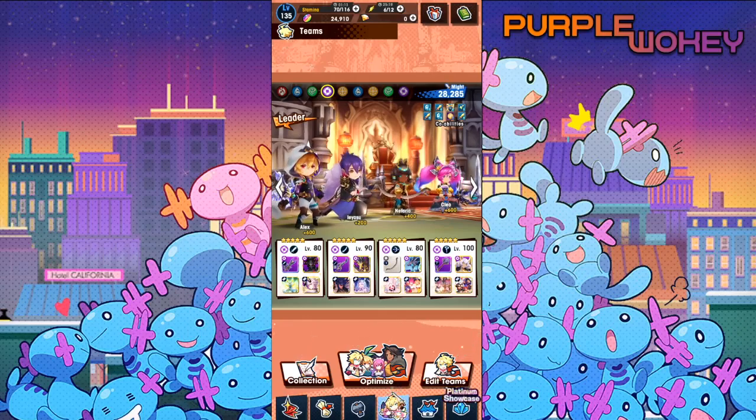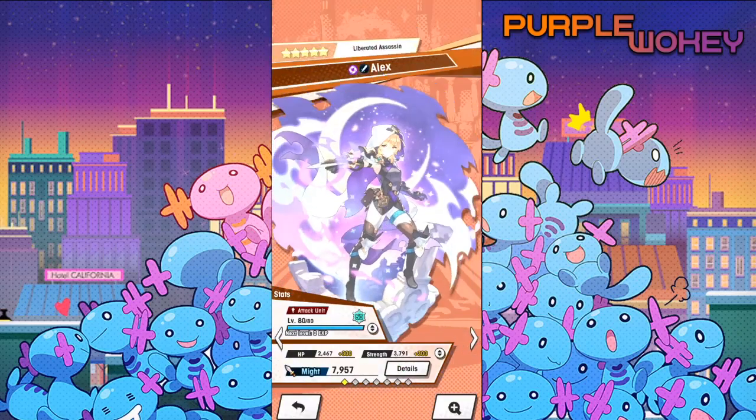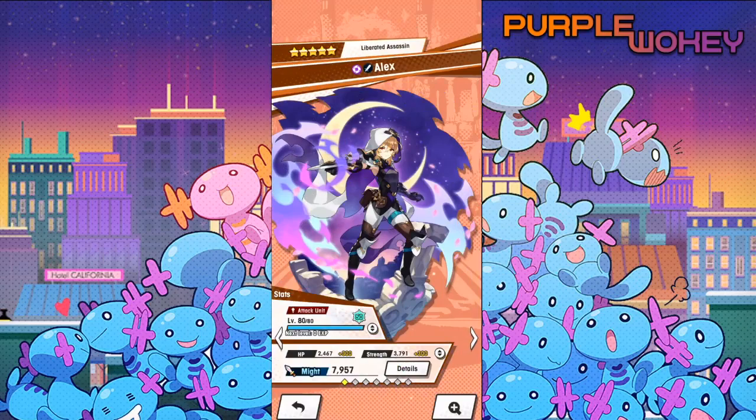If you did not see my summon video, you should check it out. But based on this, you can tell that I got Gala Alex. So today's video, I'm going to be using Gala Alex and trying to articulate what she does. That's today's video — I hope you like it. If you currently have Alex and you've been playing around with her, how are you finding her? Is she too confusing? Did you catch on to it real quick? Tell me all that stuff.